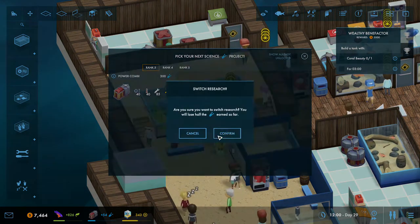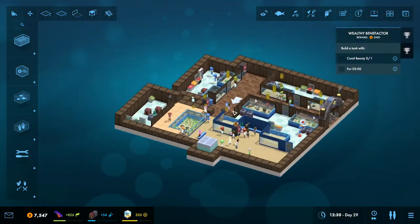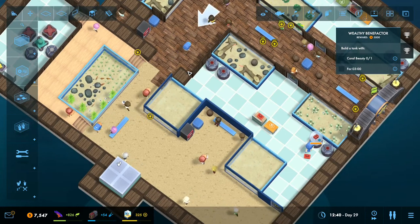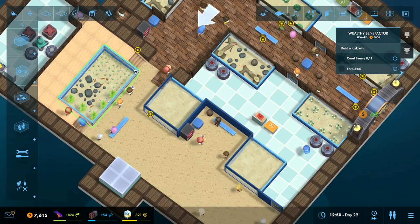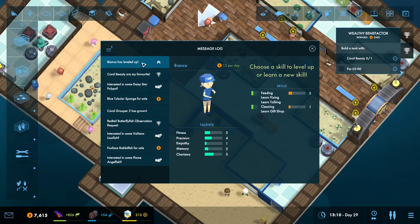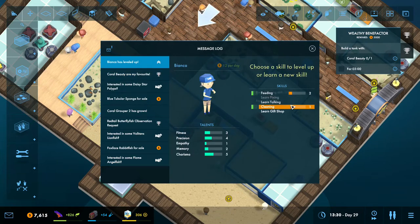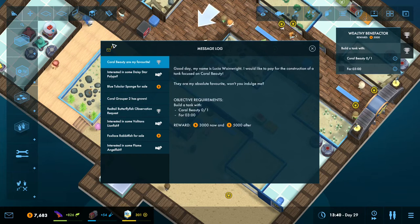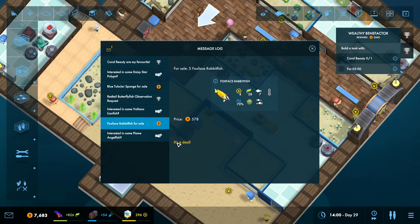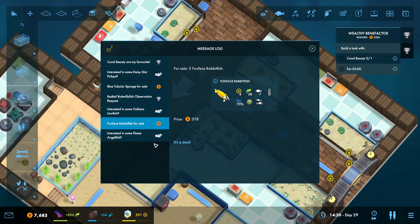Alright, we'll start learning this now instead, so we make sure we learn everything from every rank and slowly unlock everything. Bianca has levelled up - learn fixing, Bianca. That's urgent. I don't want your bloody fox face rabbit fish. No deal.